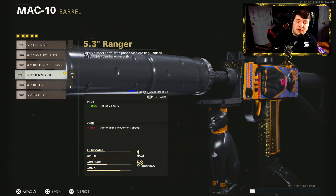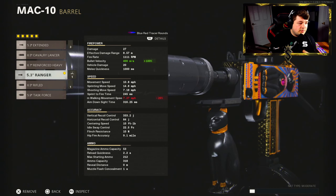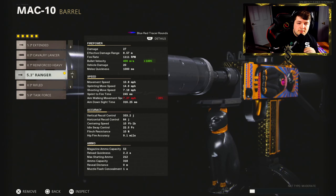For the barrel I have the 5.3 inch Ranger for 100% added to bullet velocity. The Mac 10 is best used at close range because of that fire rate — it has low damage but the fire rate makes up for it in close range. However, in a medium range engagement the stock bullet velocity really isn't high enough to compete, so this brings our bullet velocity all the way up to 400 meters per second.